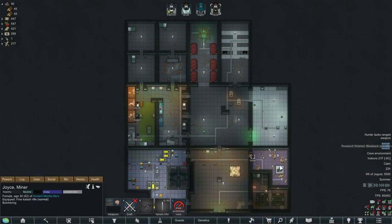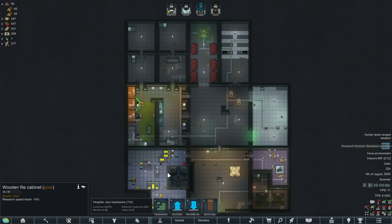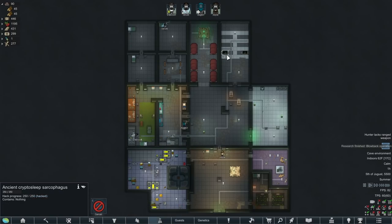One thing I also forgot about is that we can butcher up these insects that we killed earlier, for not only insect meat but we get bones from them as well. We can use bones to build stuff. We should bring this file cabinet down here and deconstruct the other one, because we only have three people that can do research. Joyce is actually incapable of doing research, which kind of sucks because she's a fast learner. I also don't think we're going to be using these ancient cryptosleep sarcophaguses - apparently if you put someone back in these, they can just disappear. That was a known issue on release. So yeah, we're going to deconstruct those. I think we get like 100 steel each from those.